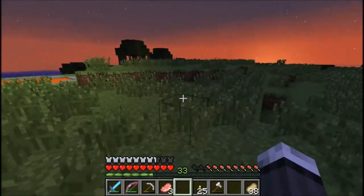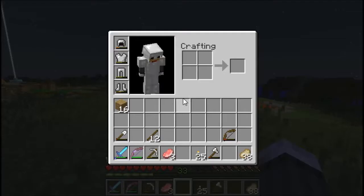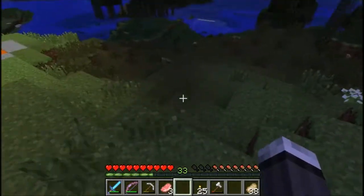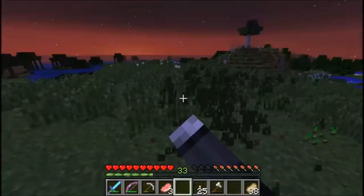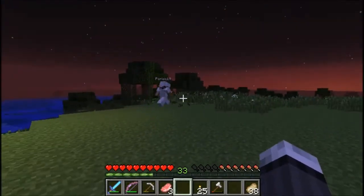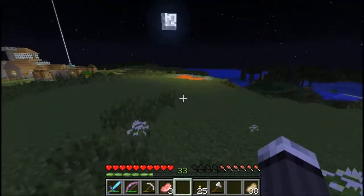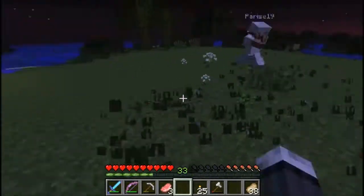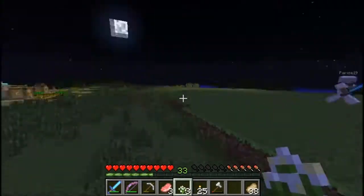Yeah. What are the things on your pickaxe? Do you have it on you? Yeah. I have efficiency and silk touch. I'm pretty sure efficiency is what makes you mine faster. And then silk touch keeps it as solid stone instead of cobblestone. But actually, anything you mine it will keep in its original form. Oh, so that's why I have redstone ore? Yeah, redstone ore. So I'm gonna get diamond ore when I find one, if I ever find one. Yeah, and coal too.